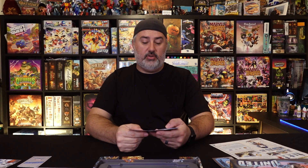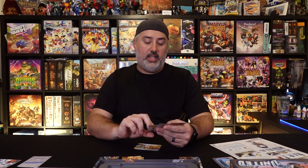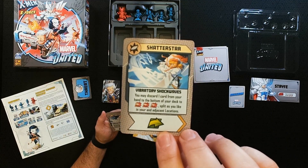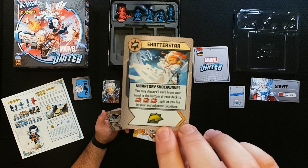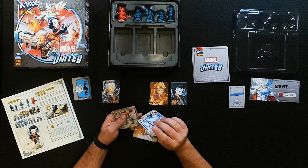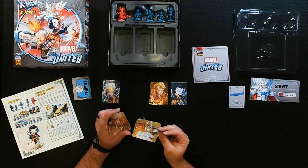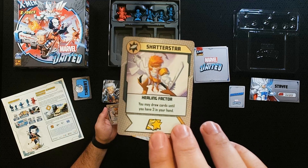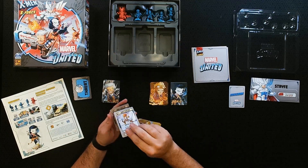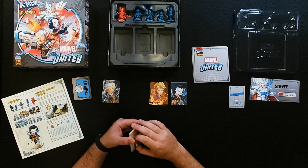Next we've got Shatterstar. He has Vibratory Shockwaves — you may discard one card from your hand to the bottom of your deck to punch, punch, punch, split as you like in your and adjacent locations. And then Healing Factor — no starting hand card for him; you may draw cards until you have three in your hand. That is Shatterstar.